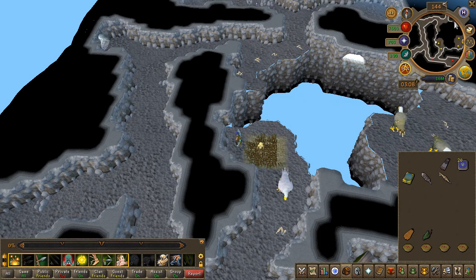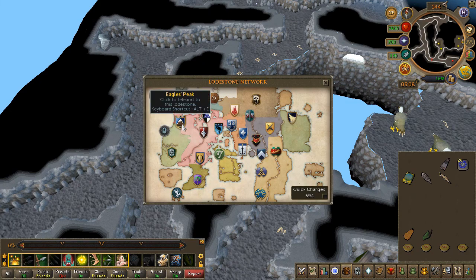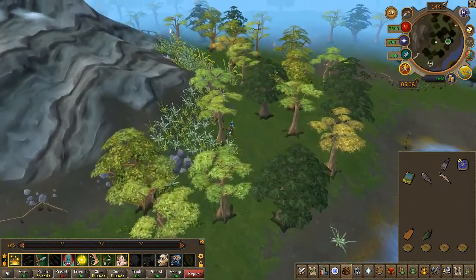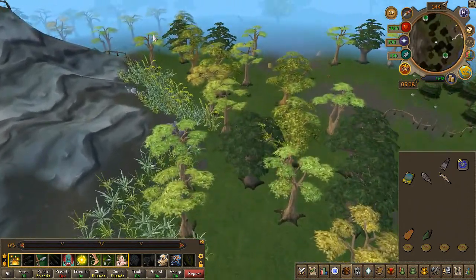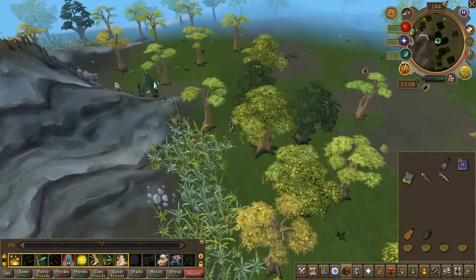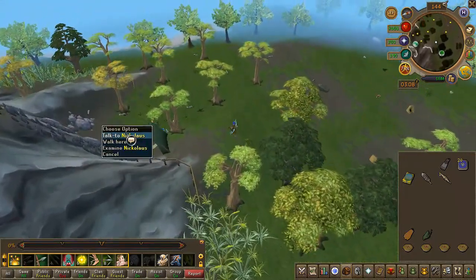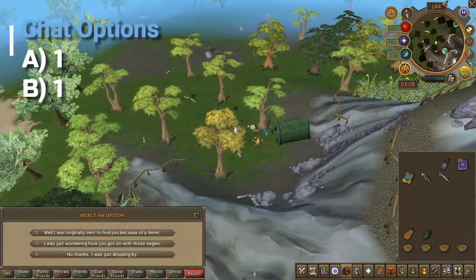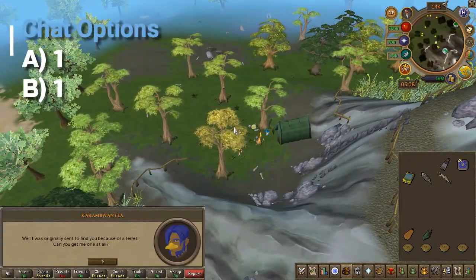Once the conversation is over, go ahead and teleport back to Eagle's Peak or just walk out. Head back to the campsite where you found the book at the start of the quest — you will find the NPC once again. Speak to him and choose the first chat option for both prompts.